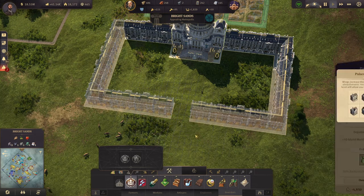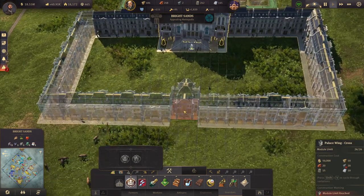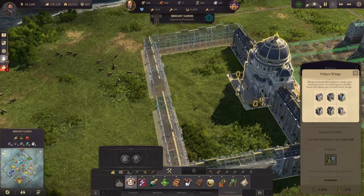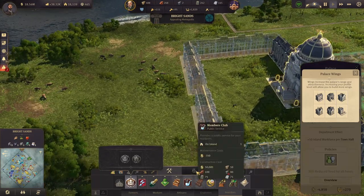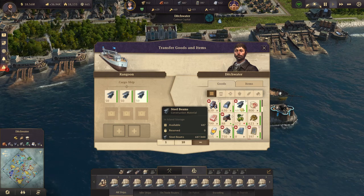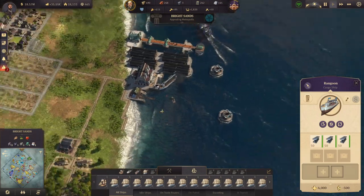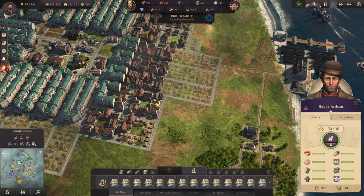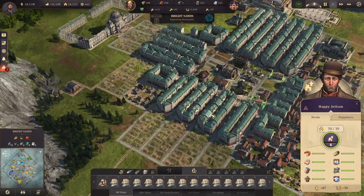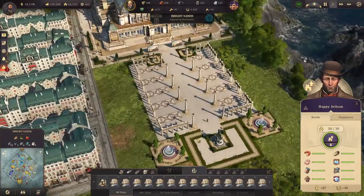Oh, I need one more - nice. All right, limit reached. Let's bring some steel - where are my ships? Bring back some steel from the production island. We'll also have to continue upgrading our houses here to investors. I'll also build these ornaments which I got from the world's fair - these are the special ornaments.